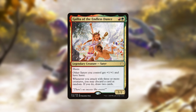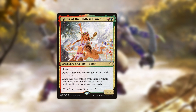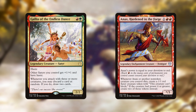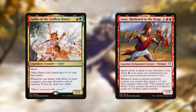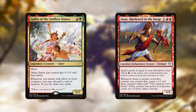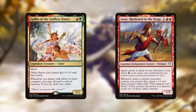As good as Gallia is, there is another potential commander in Anax, Hardened in the Forge — a demigod who makes Satyr tokens whenever a non-token creature dies. He is restricted to mono-red though, which reduces you down to only about 13 Satyrs you could run, which is a bit low. He's definitely worth considering if you don't mind leaning into tokens and changelings to help fill out your tribal deck.